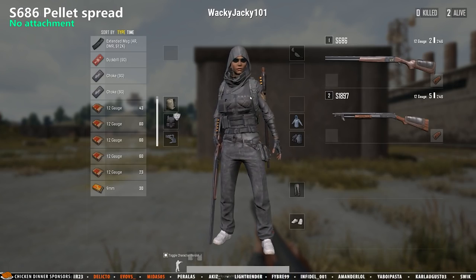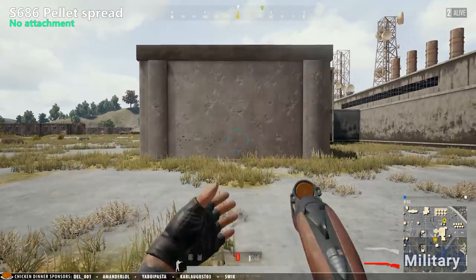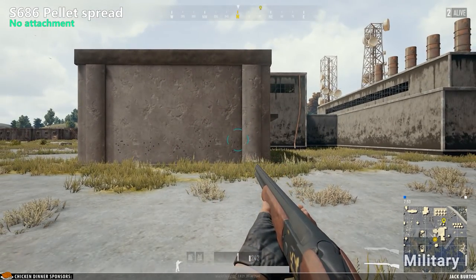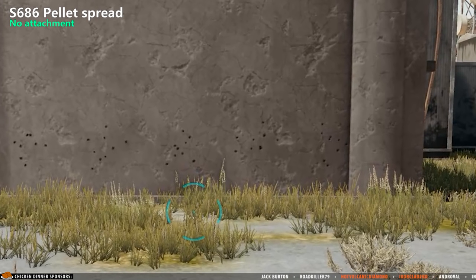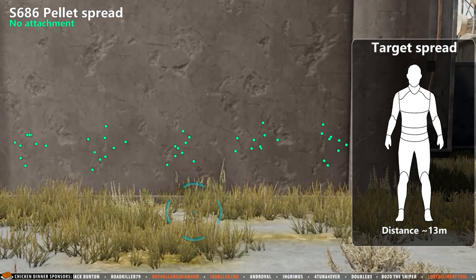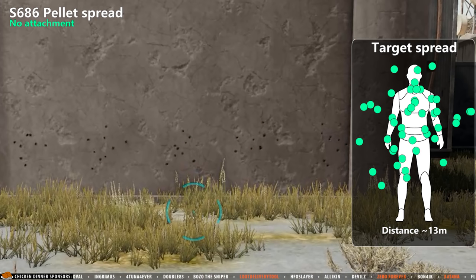The first shotgun to be tested is the S-686 using no muzzle attachment. All of these tests are performed on a distance of approximately 13 meters. On this distance most pellets will actually hit the enemy, however a lot will still miss the target.